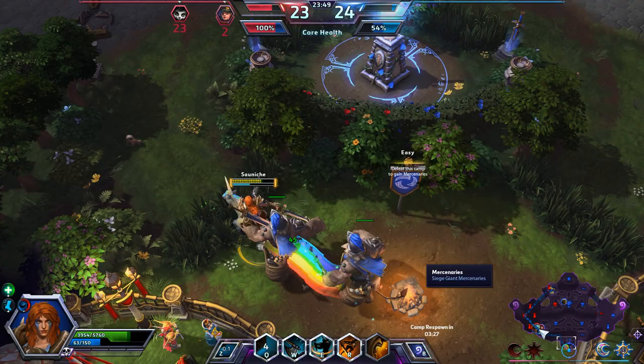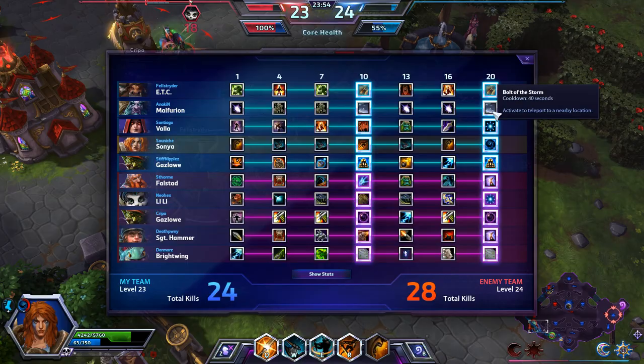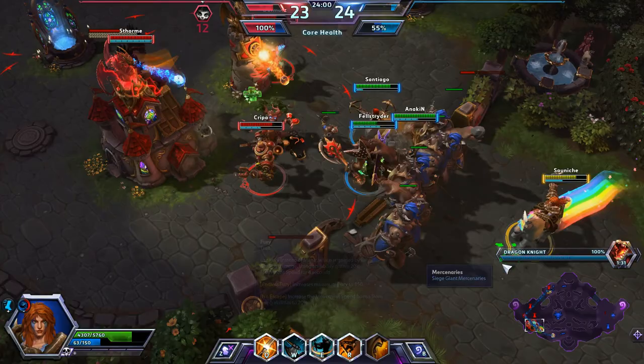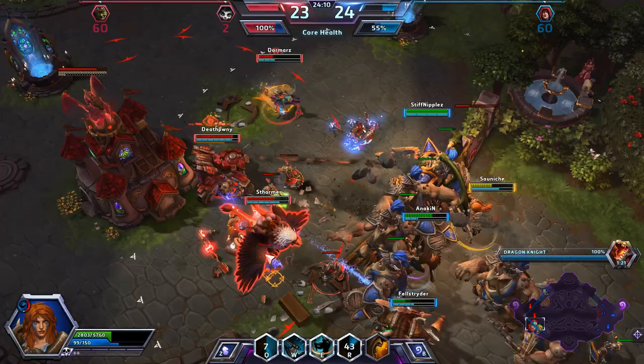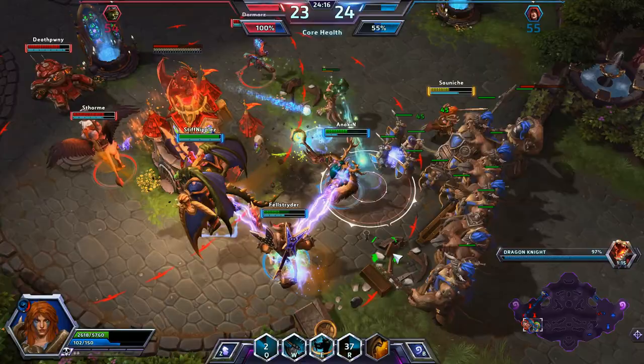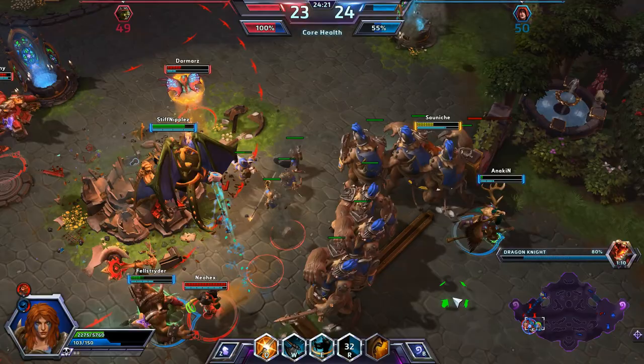Brightwing pushes everyone back with his Concussion Winds — that's what it is. Looks like we do have a Dragon Knight coming down the middle. We are pushing the top with that fort. Looks like Gazlowe goes down. Valla goes down as well unfortunately. The Dragon Knight is coming down here to help us out — that would give us a pretty large advantage. We are pushing this fort pretty hard and we do have six giants accompanying it. We need to keep as many of our team alive as possible. Maybe we can catch Lili here — if we can get her, this is actually going to be huge.